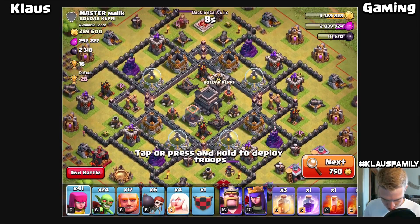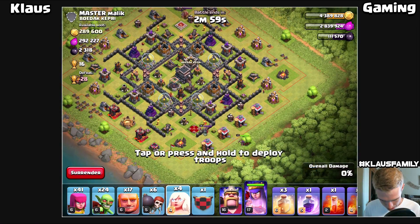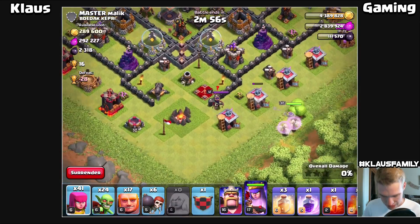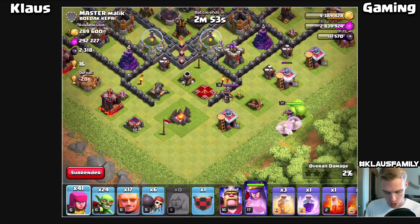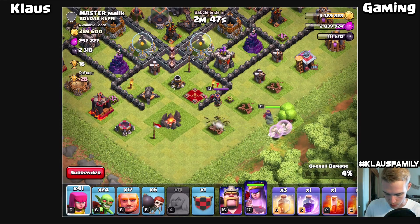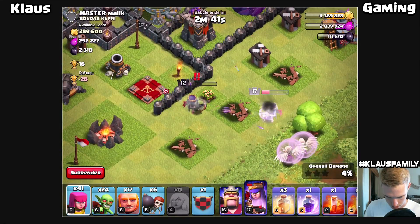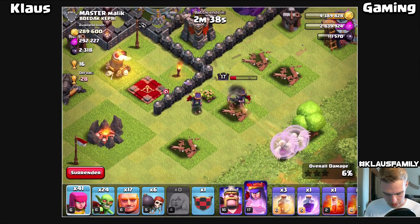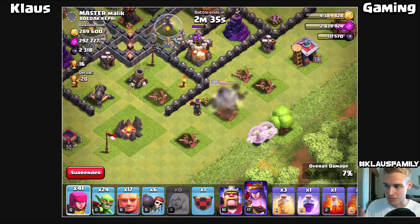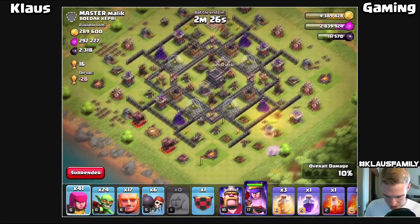Looks like my dark elixir is on the left and on the right. My queen is on the bottom right, so let's take out the queen with the queen walk. I'm going to put my queen down here, healers there, and then I'd like to use my archers to help her go to the right - that would be ideal. We'll just have to see how she goes. That was close - I had to really watch and pay attention because that max level archer tower for TH9 almost killed us. But she's going to the right, which is good.